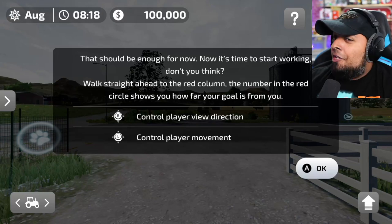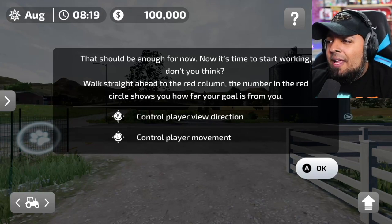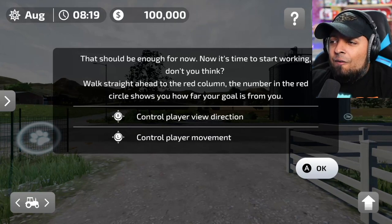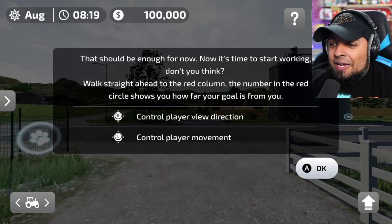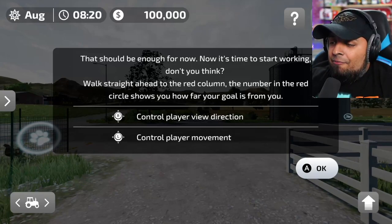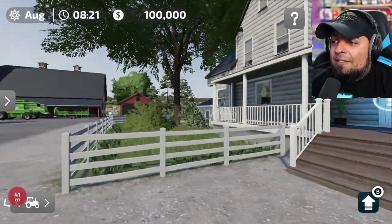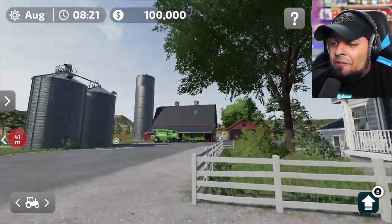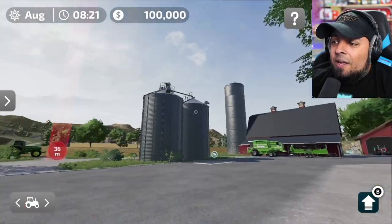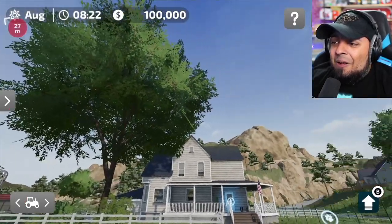Now it's time to start working. Walk straight ahead to the red column — the number in the red circle shows how far your goal is from you. We control the player movement and the camera to see where we are. Oh my god, that's a beautiful house! We have our own farm — look at the big house and the trees, it looks fantastic!